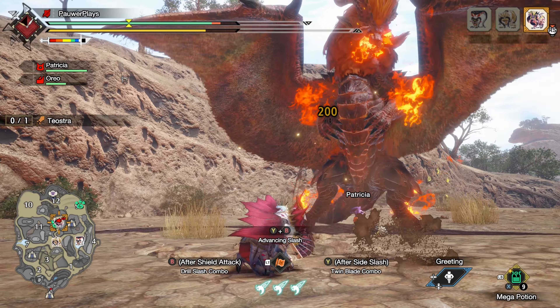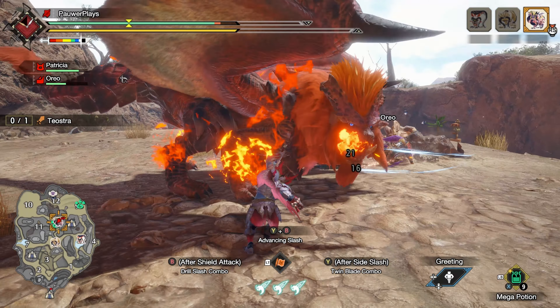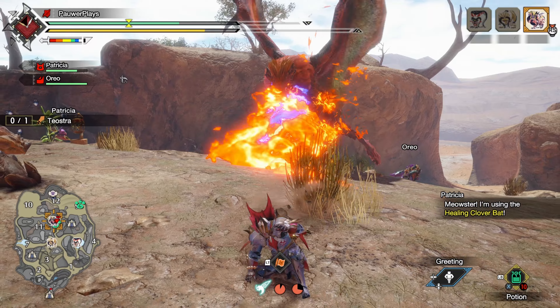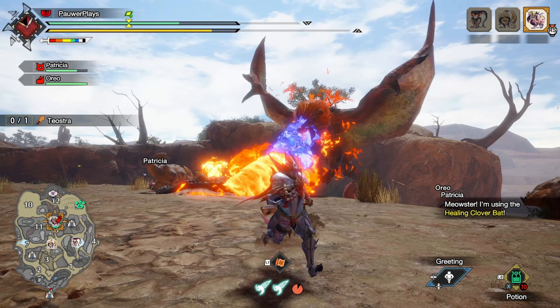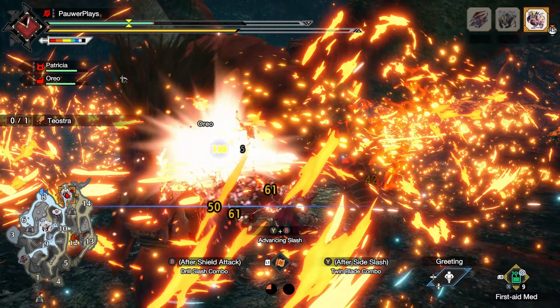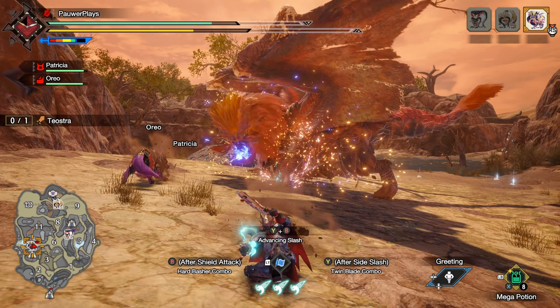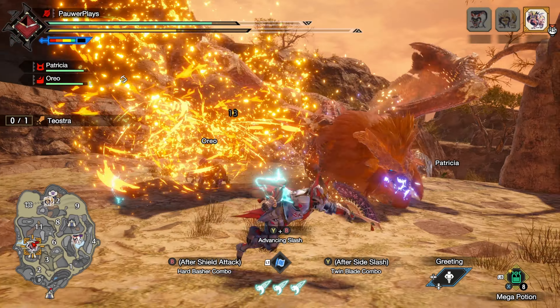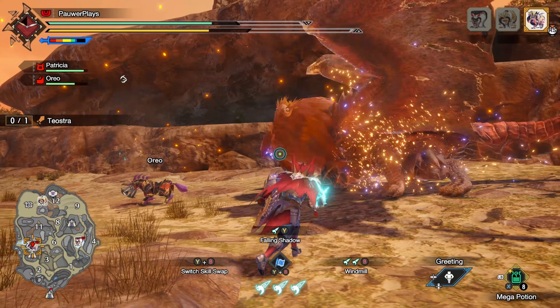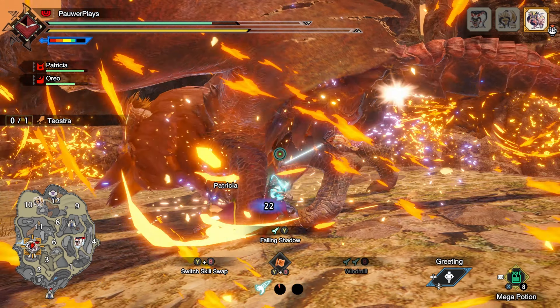Things are already looking pretty intense, but that's not even the difficult part of hunting Teostra. You have to be even more careful when it's in blast mode. When in blast mode, explosive dust particles will come out of Teostra's scales, and every time it attacks, it will leave explosive dust clouds on the field. By simply moving around, Teostra can spread these blast powders all over the screen.